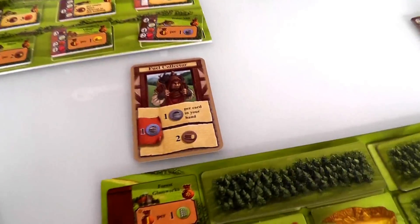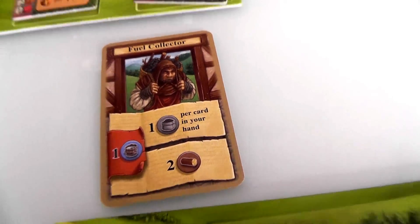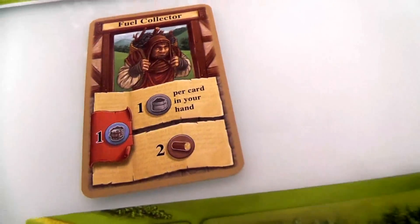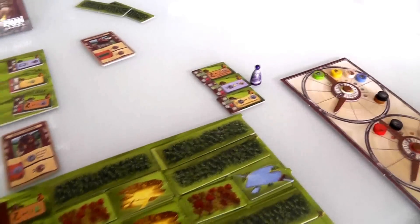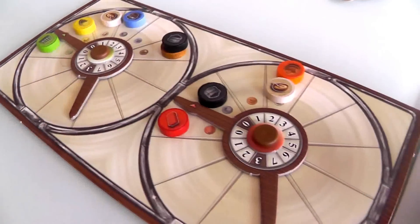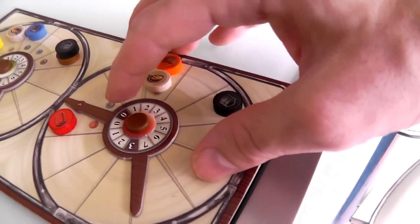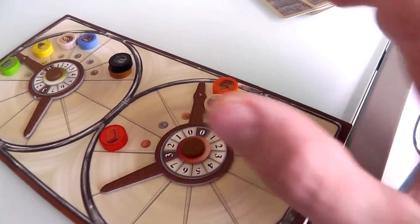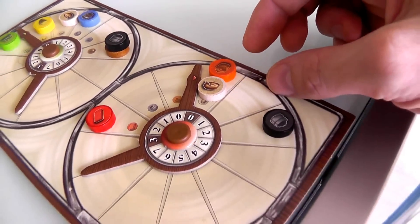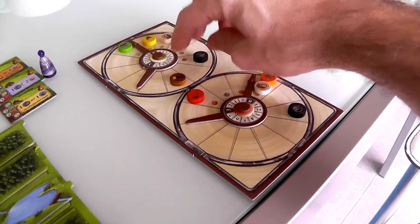Jen plays the Fuel Collector. I don't have that, so she gets it all to herself. She gives up one water, going from three to two, and gets charcoal equal to the cards in her hand — four charcoal. She takes it over in brick land to make bricks, and automatically she makes two bricks. Now she's out of food and clay with two charcoal remaining. And because she's the only one who played it, she also gets two wood.